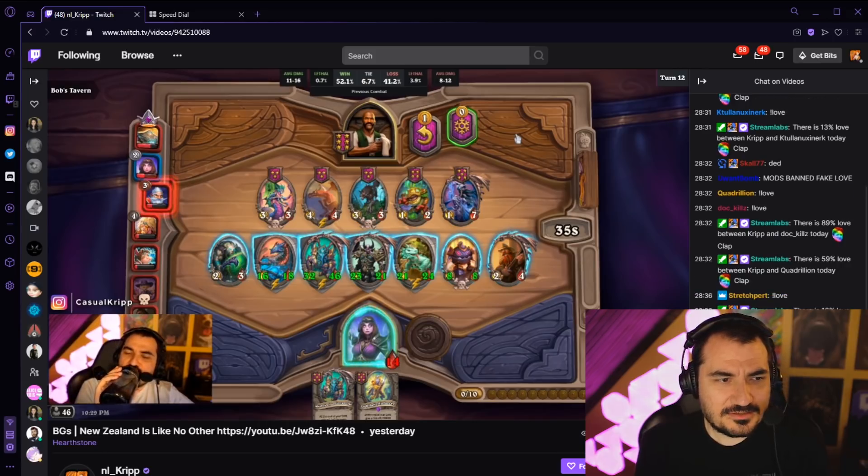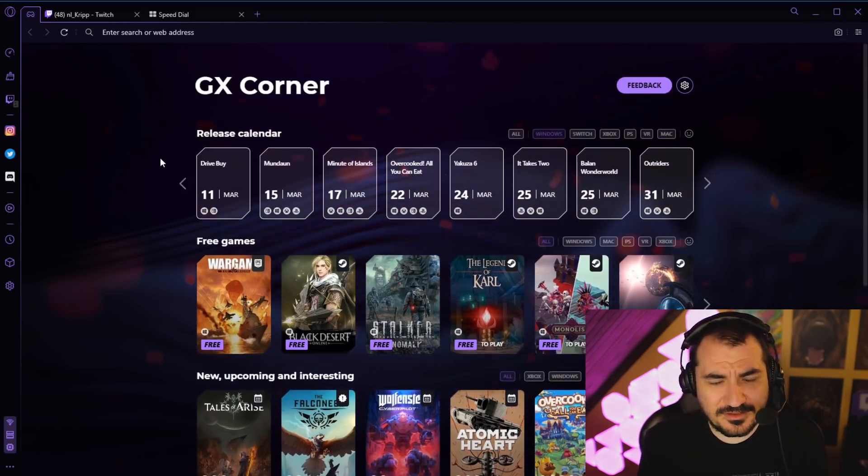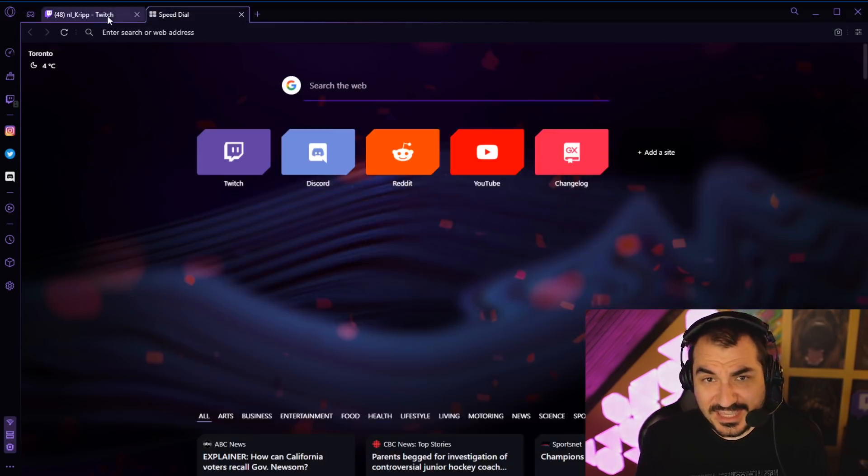It's free. It's basically a web browser. Let me show you how it works and why you probably want to get it right now. So you're watching Kripp on Twitch — you can do that. Well, you can check the GX Corner. In the GX Corner, you can customize and see what games are coming out on certain dates, you can see game news. It's a gaming browser.